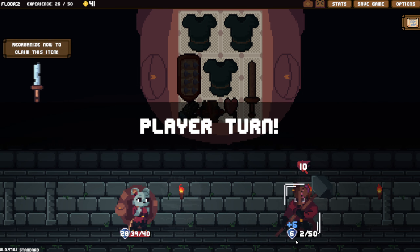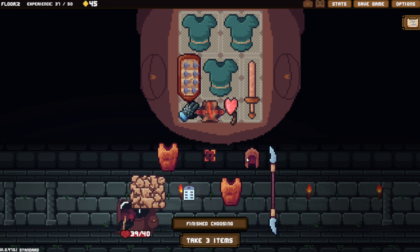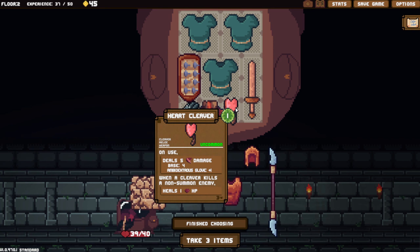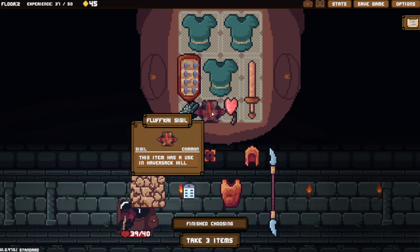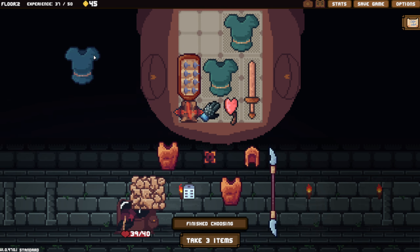Oh yeah, he had the band-aid thing - I keep forgetting that's a thing. Basically, whenever there's a little double band-aid underneath them, it's telling you that you can do a certain amount of damage and they'll leave you alone. Do we get rid of the heart cleaver? Maybe. I definitely want to keep this. I think we get rid of one tunic.